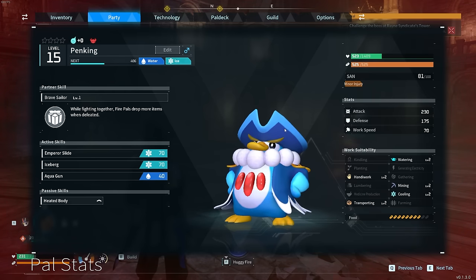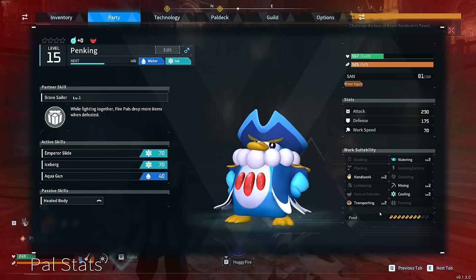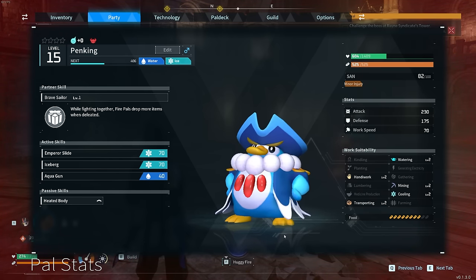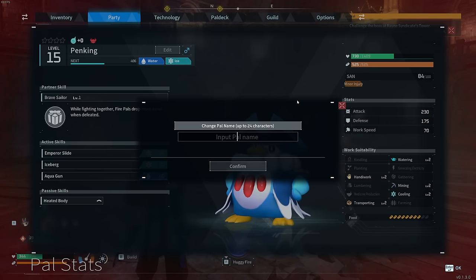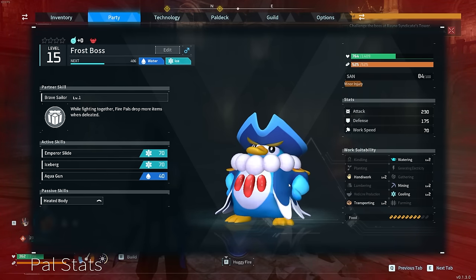Now, unlike King Pants, Pen King is extremely useful around the base. Level 2 Mining, Level 2 Watering, Level 2 Handiwork, Level 2 Transportation. I actually don't know what cooling is for just yet. He is a water-ice type and is extremely hungry. Cool little passive here too — when fighting together, Fire Pals drop more items when defeated, so you can use him to target farm certain ingredients. Instead of calling him Pen King, he's going to be the Frost Boss.